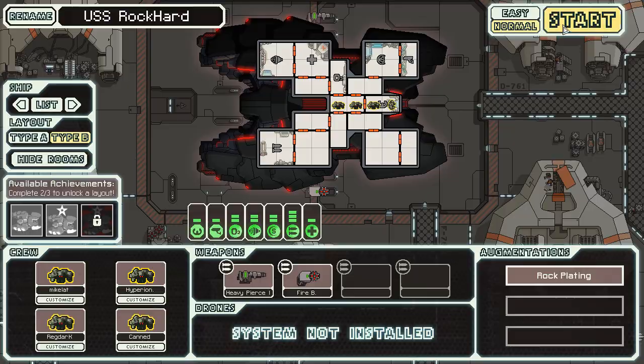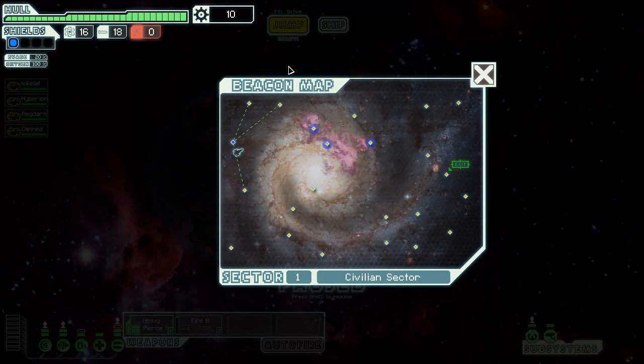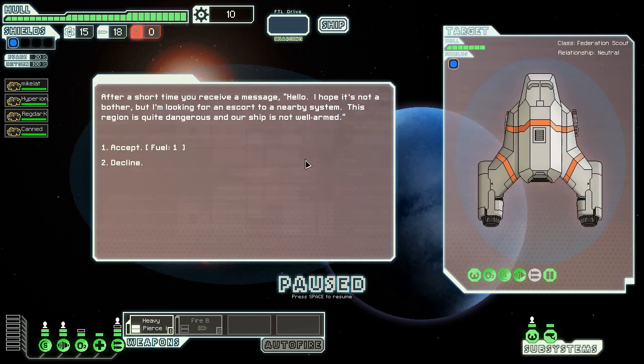This is a kind of cool ship, I really like this one. Let's put everyone on systems. We have two bars of O2 — automatically upgraded O2, which is nice, you can fill oxygen really quickly if you need to, and if it gets hit it's not a big deal. We also only get three bars in the weapons, which means it can get hit once and my weapon will still remain up. However, I can't power both the Fire Bomb and the Heavy Pierce at the same time unless I upgrade — which I will not be doing, and you'll see why.